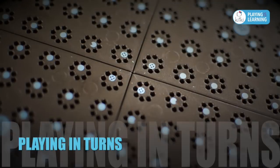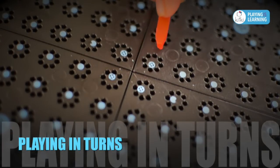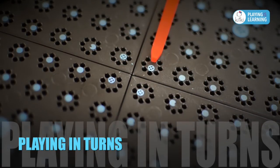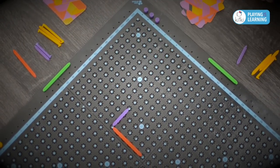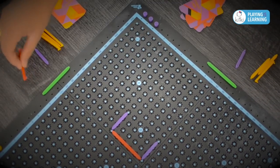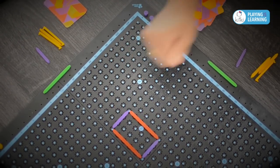The first player starts by placing two sticks starting at any one of the four blue crosses at the center of the board. Then the next player adds two more, and then the next player. In the process, if a shape is created, that player earns points for the shape.